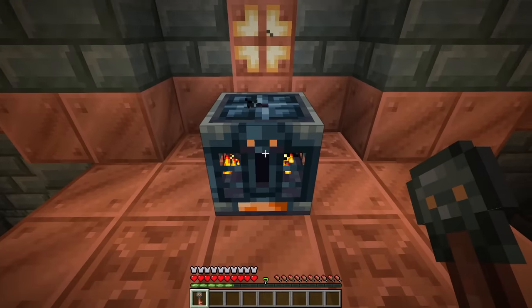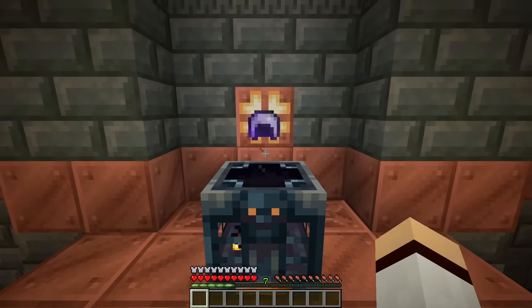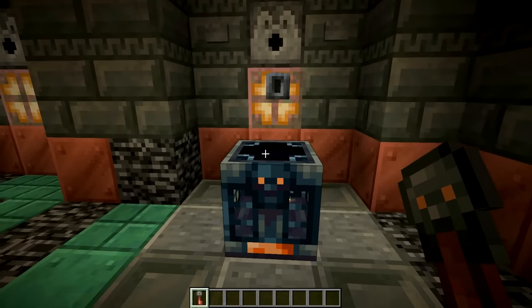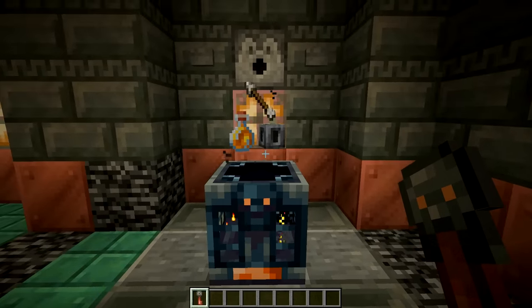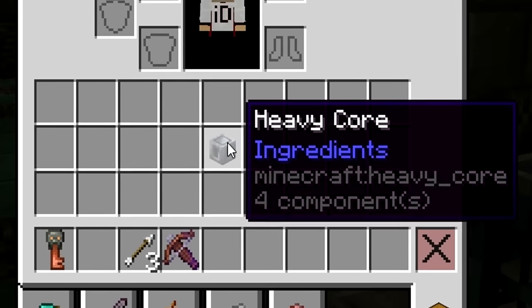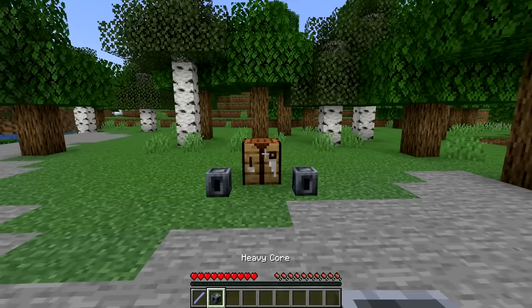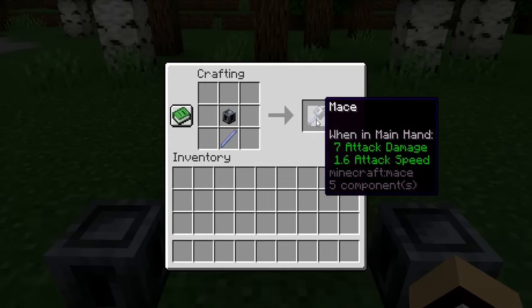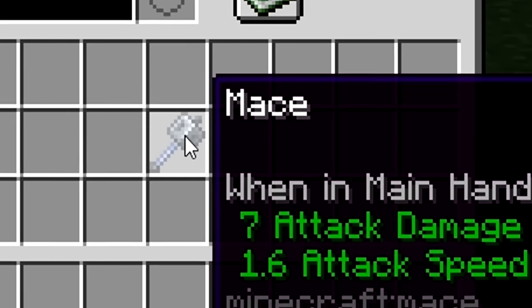The Trial Key is used to unlock a type of chest found in the Trial Chamber called vaults. Once you unlock the vault with a key, you can get a variety of special items, including a new item called the Heavy Core. The Heavy Core, when combined with the Breeze Rods mentioned earlier, allows you to create Minecraft's newest weapon — the Mace.